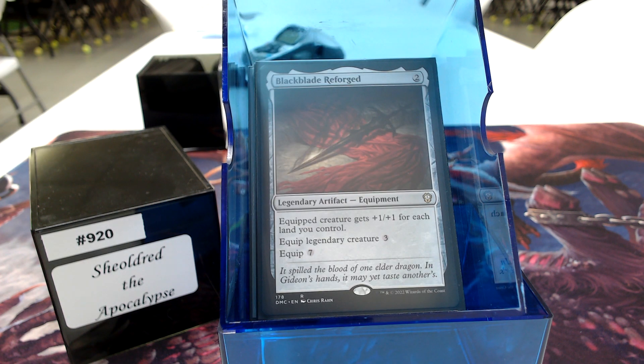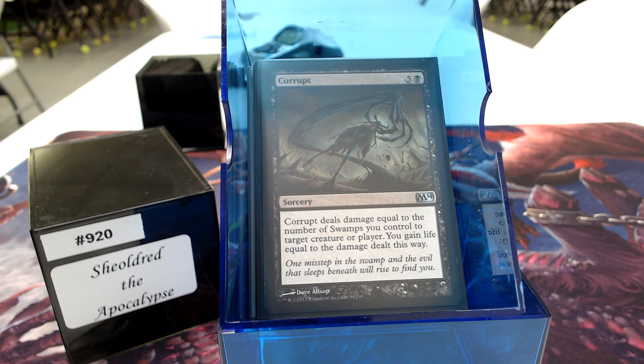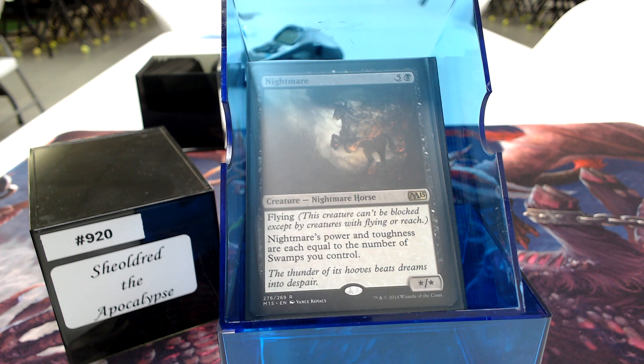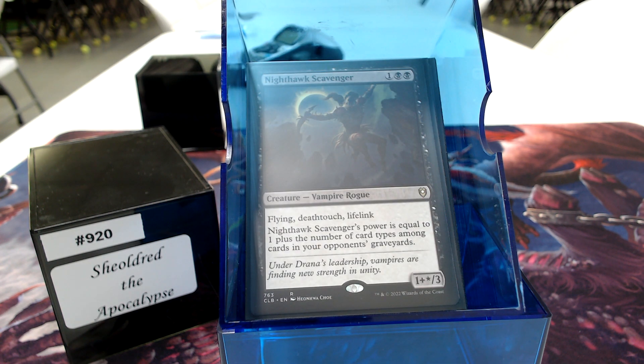I do have Black Blade Reforged in there. There may be times Sheoldred needs to get aggro, hence the Black Blade Reforged and Cranial Plating. We've got some decent mono-black stuff: Corrupt, Gray Merchant of Asphodel, Nightmare. The Nighthawk Scavenger is probably going to be pretty big — Flying, Deathtouch, Lifelink, and it's going to be large.